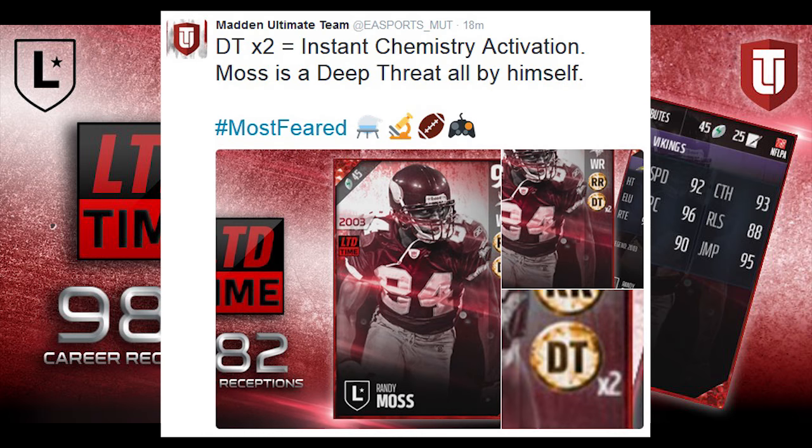The other thing is that this card actually has the DT times 2 chemistry. This is a brand new chemistry in the game right now — I don't know if other cards are going to have it or not, but I think it's very cool. You get the attribute boost for the deep threat chemistry just by having this Randy Moss; you do not need other players to have it activated. This card by itself will activate that deep threat chemistry.